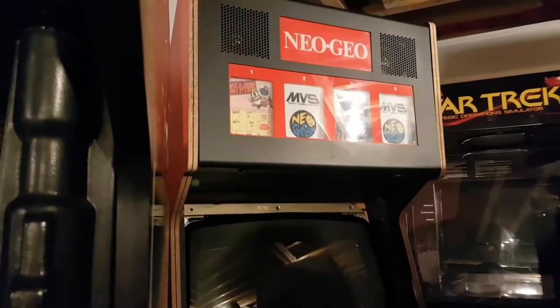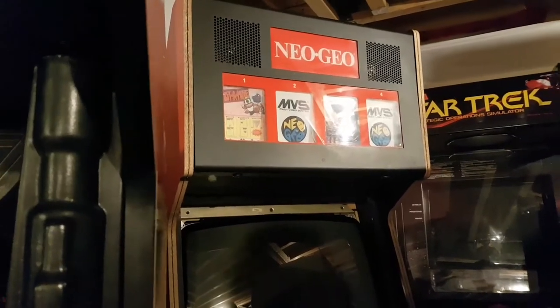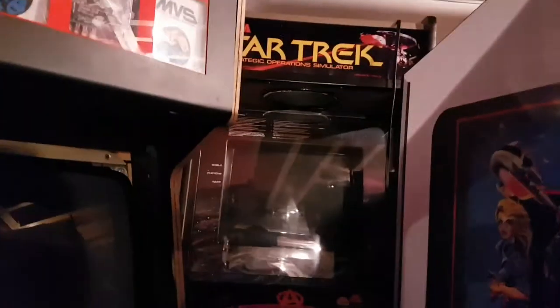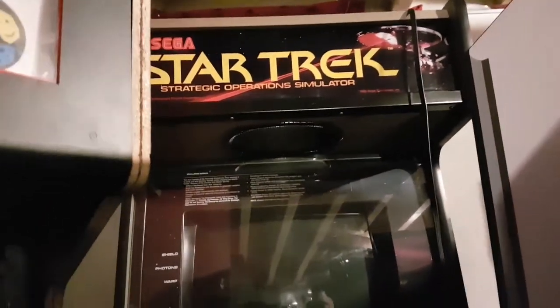Moving on — here's the Neo Geo 4 slot. It needs to be restored still; he likes his games to look nice and minty, and this is the one game he brought home without completing the body restoration first. He's got new artwork for it. Behind that is his Sega Star Trek — a multi-vector with the Vector Labs kit installed, though there's currently a problem with the kit and Vector Labs is working on it. The cabinet was a major restore — head to toe, new wood grain laminate, new art kit from This Old Game.